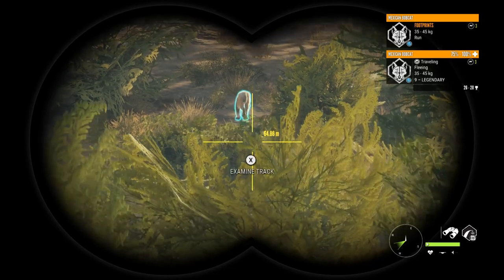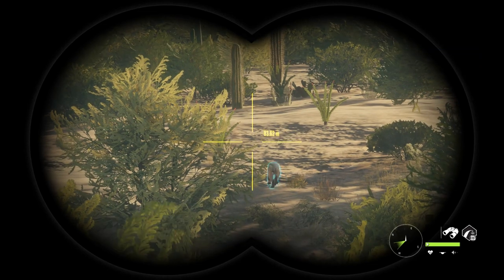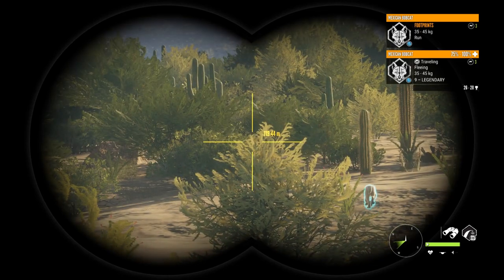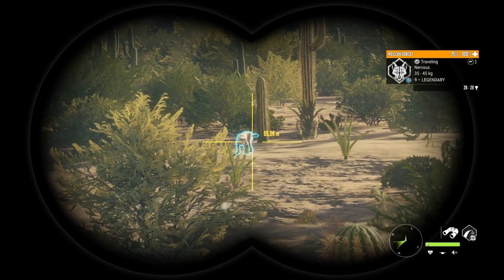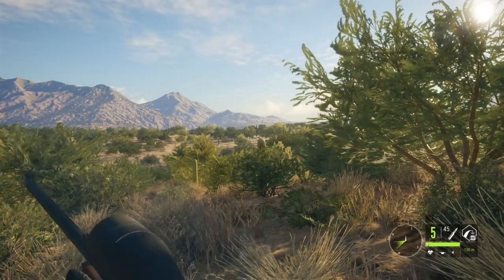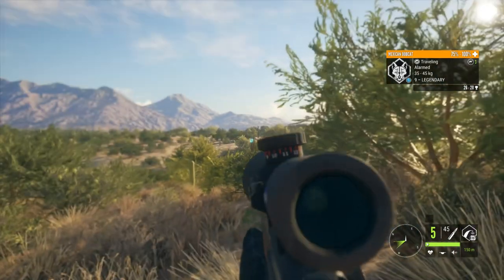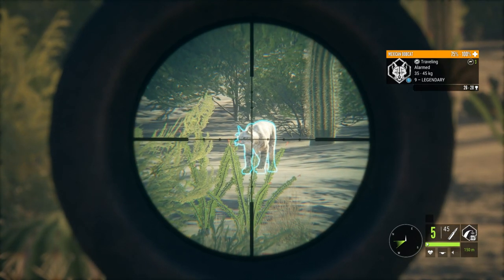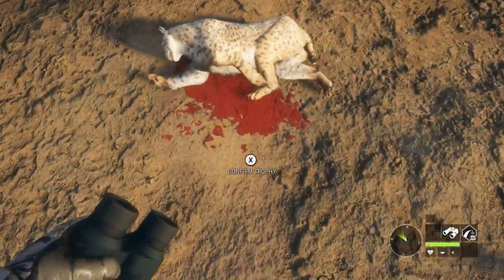Sticking with the theme of bobcats here on Rancho Del Arroyo — we have a level 9 legendary out in front of us. Unfortunately I ended up spooking this guy from his drink zone on a multiplayer server, so I had to chase him around for a bit. But thankfully he goes nervous, and I move forward slightly to make him go alert again to hopefully present a shot opportunity. Moving very slowly to get a slightly better angle, I manage to put a very solid vital hit on him that drops him on the spot.